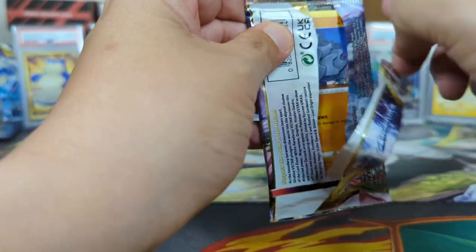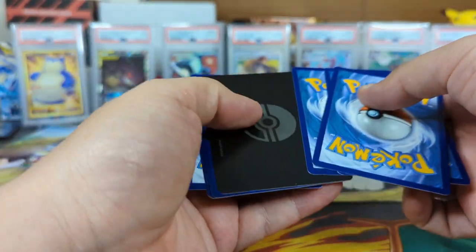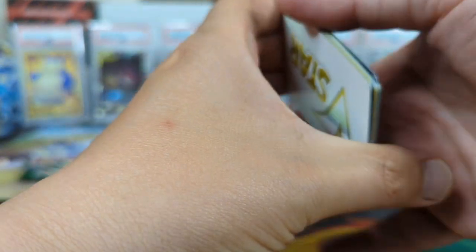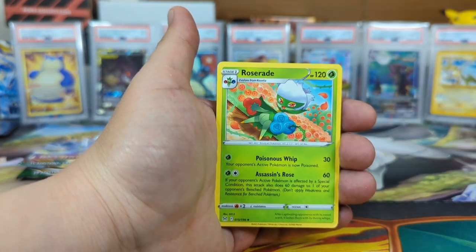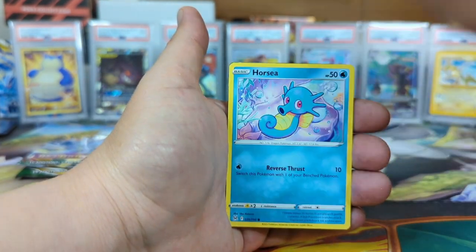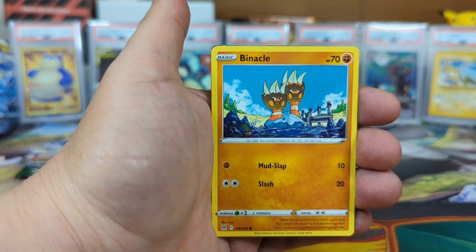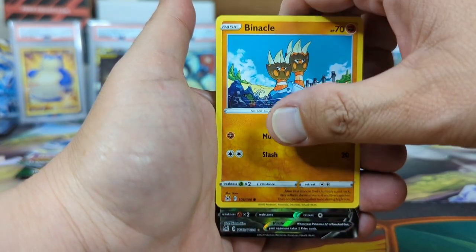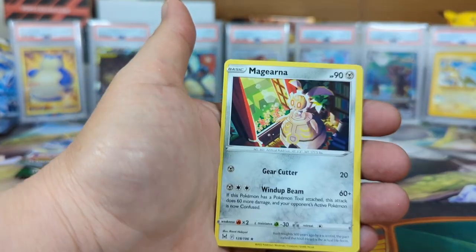Can we get all dark codes in a row? No. Oh well — that's your code card. One, two, three, and four. I feel something — I feel a secret rare or Trainer Gallery. Thornton, Rosa raid. Mawile — I think I see the Pikachu, guys. Pikachu VMAX, come on! Oh, it's an Orbeetle V — I think that's like the seventh Orbeetle V I've pulled so far. Into Magearna, non-holographic.